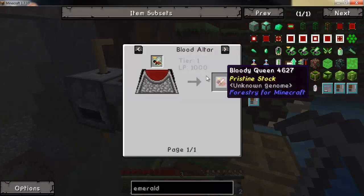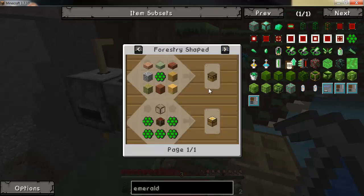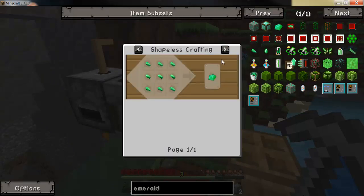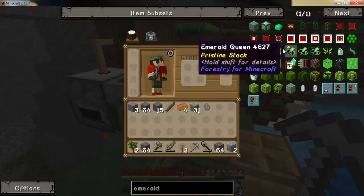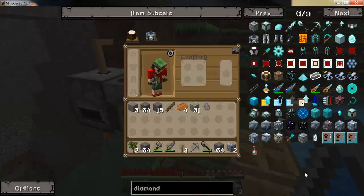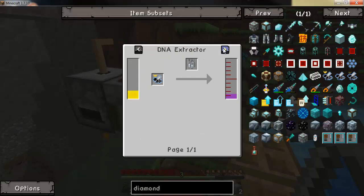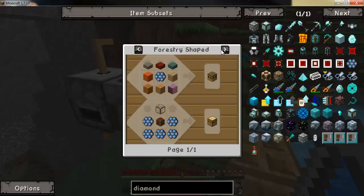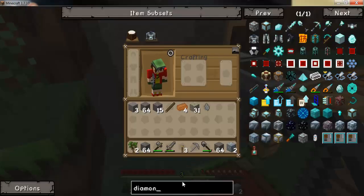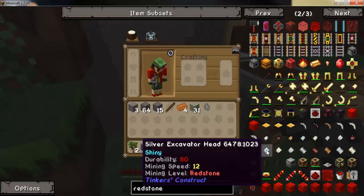Emerald bees give off emerald combs which you put in a centrifuge and you get emerald fragments, which makes up an emerald. I also want to get the diamond bee, which does the same as the emerald bee — gives off diamond combs which give off diamond shards, and when you've got nine of them it makes up a diamond.